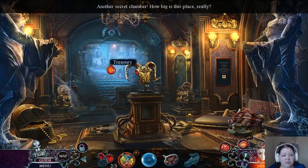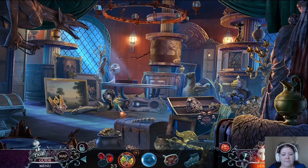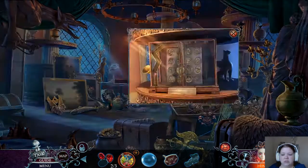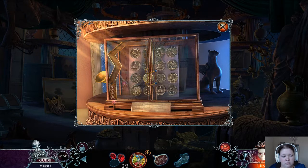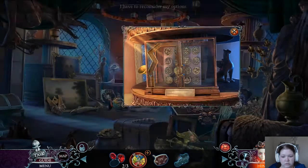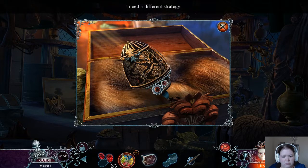Another secret chamber. How big is this place, really? This is a huge place. This isn't exactly standard edition chess, but I'm fairly positive at least one figurine is missing. A small round object is supposed to unlock this — marble? What can I use to shoot that marble? That's not it. There's a winding mechanism for cracking the egg open. That's not it either.